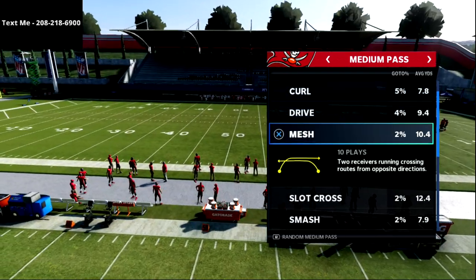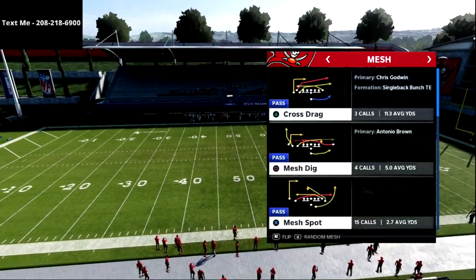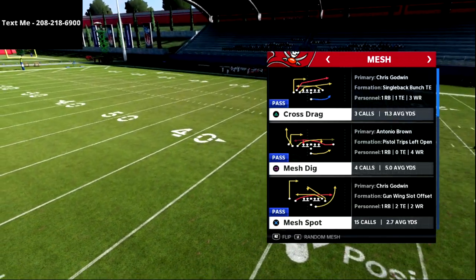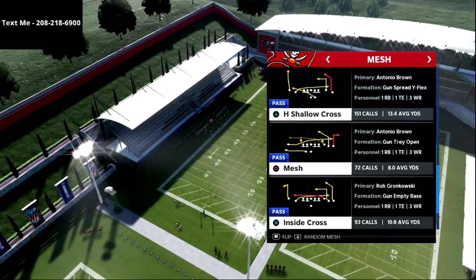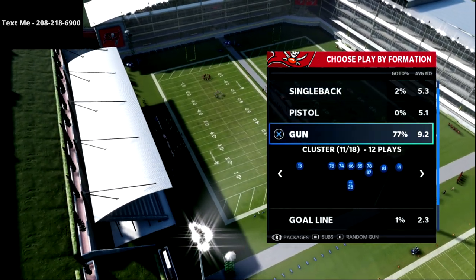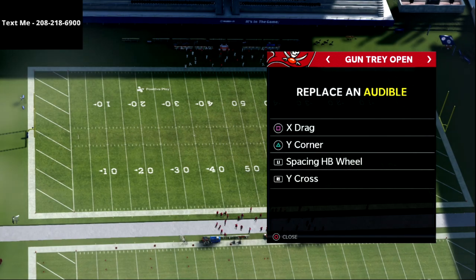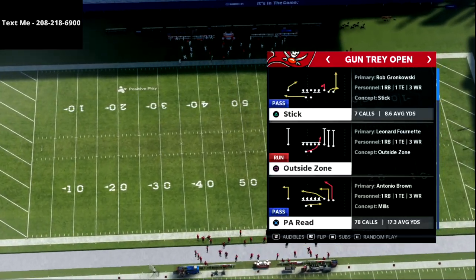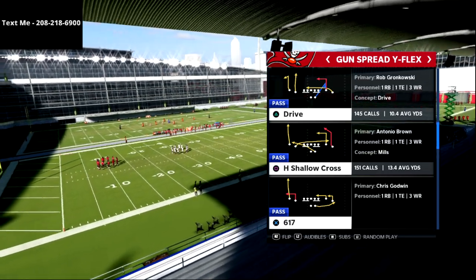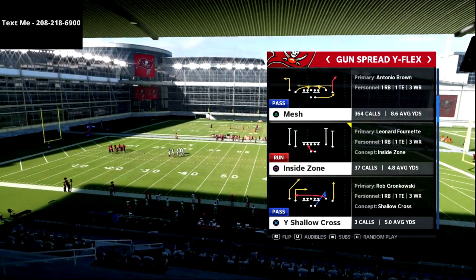Looking at the concept, the mesh concept involves two receivers running crossing routes from opposite directions. You'll see plays like cross drag, mesh dig, mesh spot, and mesh corner — all different variations. We're going to talk about the mesh play specifically, starting in two-by-two and then working to three-by-one. I love to use hot route master with this offense because it lets me create different route combos on the field.